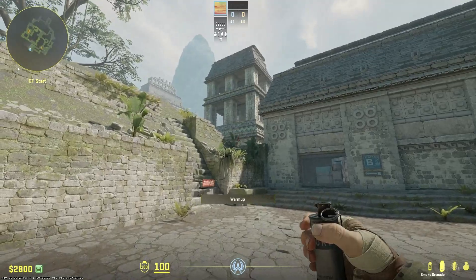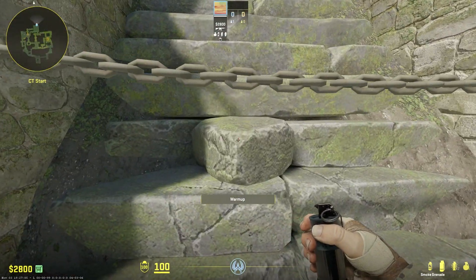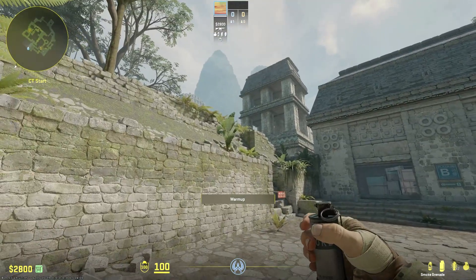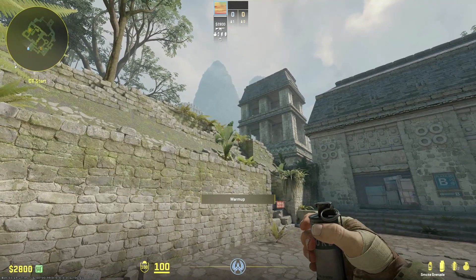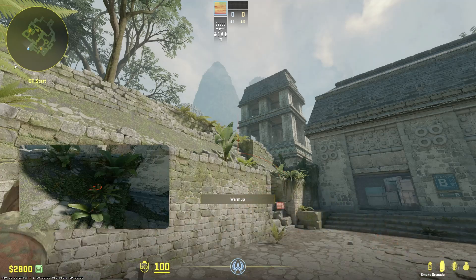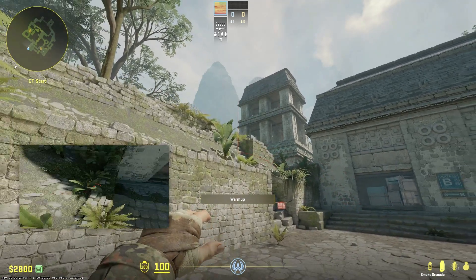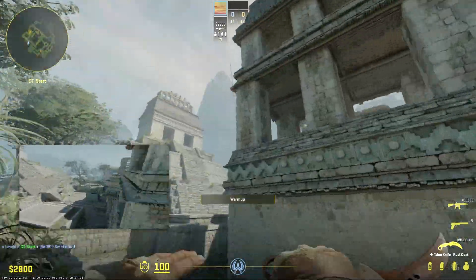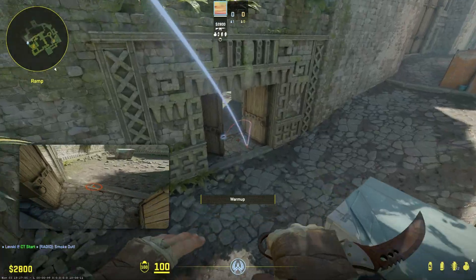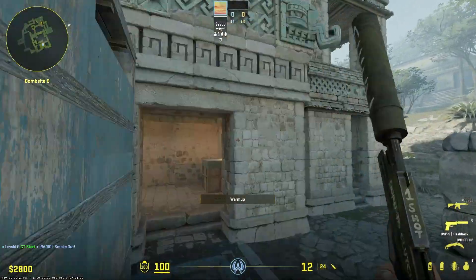This is the B-door smoke. It's pretty simple. Get up to this little thing — don't go too far right, left is better. You can see a black dot in this tree, this plant here — you just want to aim at it. Run forward until you get to this dark brick, then release. Jump throw — nice and deep into the doors. It pops like that, so it's good.